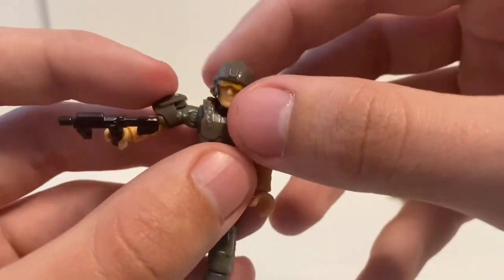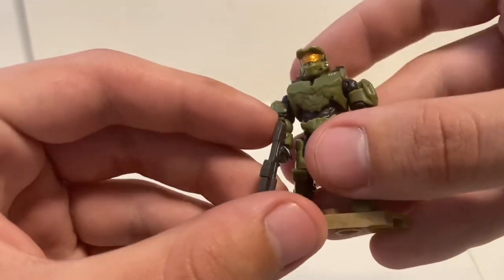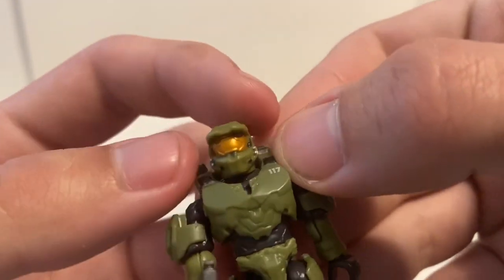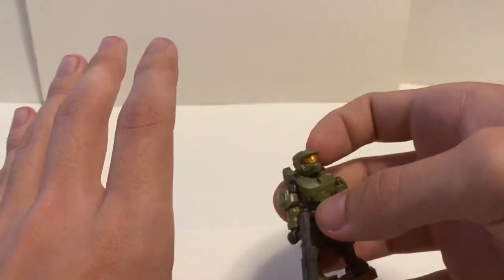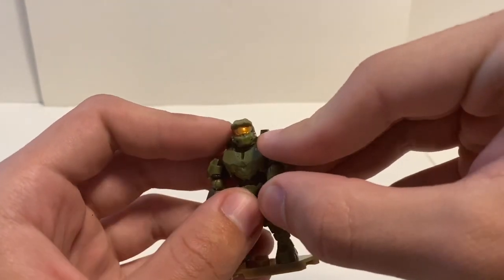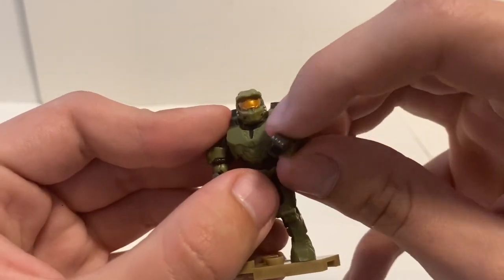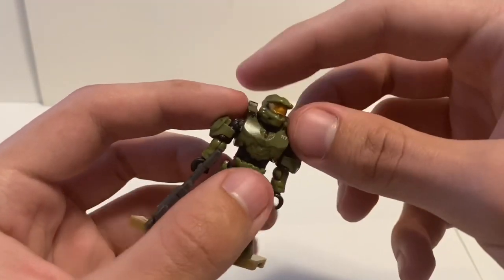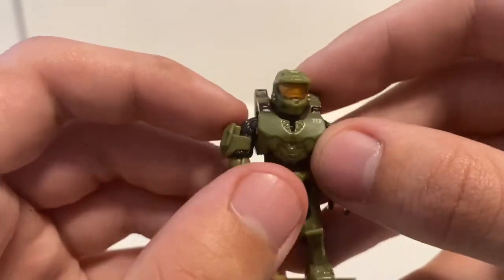Now for Master Chief — 117, the main event. He's got a golden visor as usual, some white paint apps for the lights on his helmet, and black paint for what I'm guessing are breathing tubes. I know it's Mark VI Mjolnir armor — or maybe a prior generation; it might be Halo Legends-style. I know it's not the same armor from the past couple of Halo games, but anyway. You've got black underneath the paneling for his under-suit.